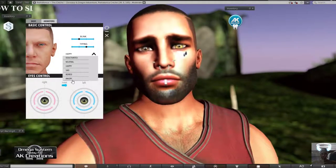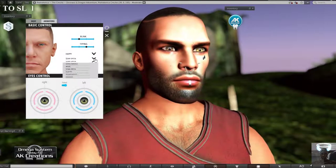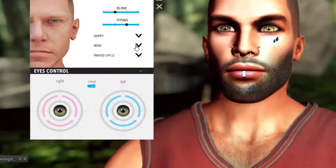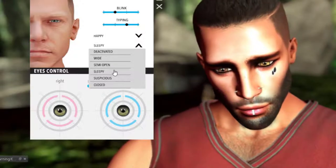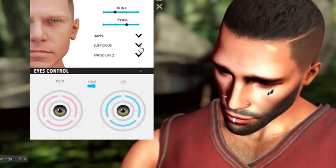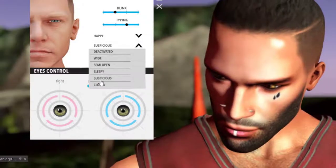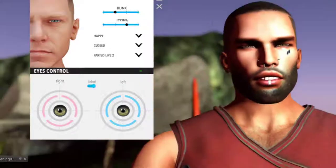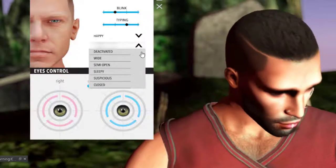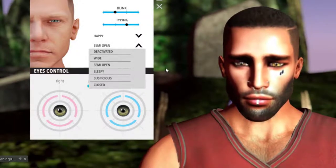You can set a natural, happy, sad, bored, or angry expression look, or deactivate it. I'll leave it on happy. For eye openness you can make them wide open, sleepy, or suspicious, or go fully closed. You can also deactivate that entirely. I think leaving it on semi-open is fine.